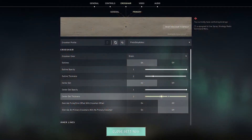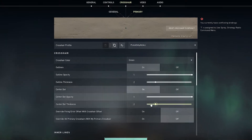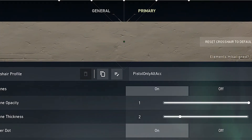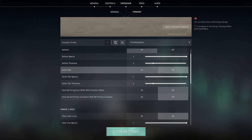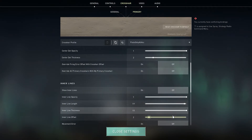Next, we have the dot crosshair. I've seen most players use outlines for this, because it's just a dot. A lot of players use a thickness of two, and I guess that's good with outlines too. It's a clean crosshair, and that's why so many people feel like they have a better shot at the enemy, because it's clear whether the crosshair is on an enemy or not. It also blocks less of the screen than the cross.